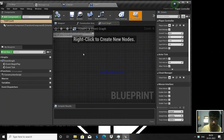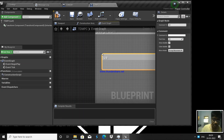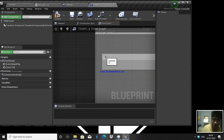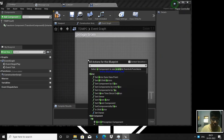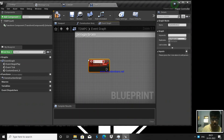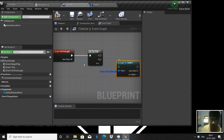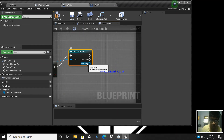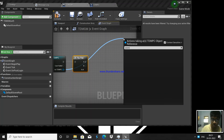In the Player Controller, we're going to create a custom event called 'assign team'. If it is blue team, the value will be true; if red team, it will be false. Back in the Game Mode, cast to TDM PC — if the cast is successful, call 'assign team'. If it is A on the flip flop, we assign the team; if it is B, we don't assign — meaning they're red team.